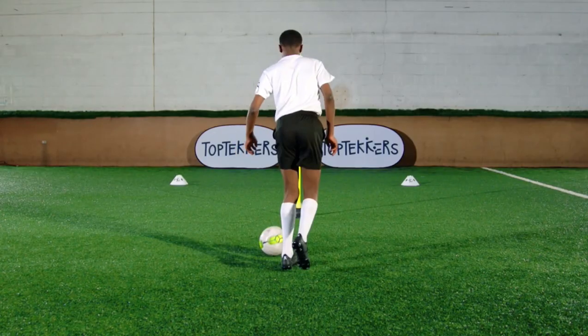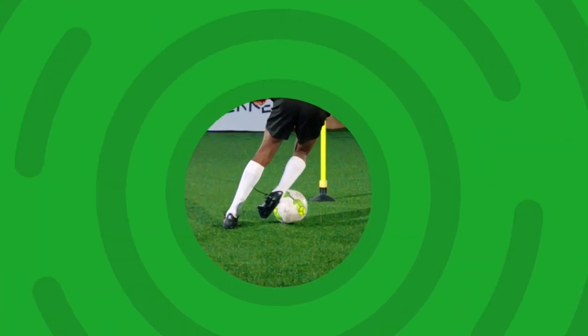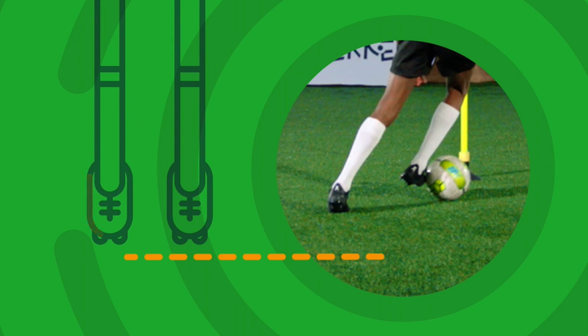Place your foot to the side of the ball. Move the foot around the ball. Then use the outside of your other foot to take the ball in the opposite direction.